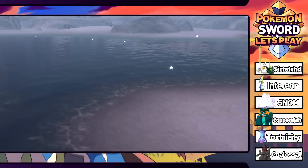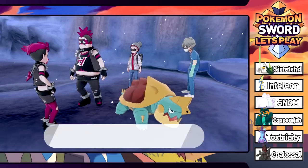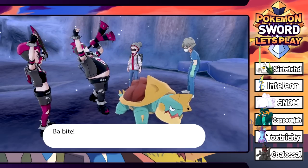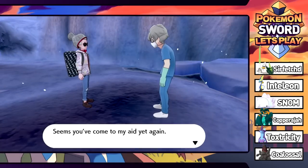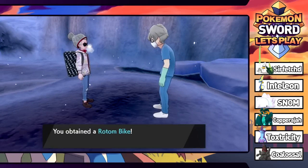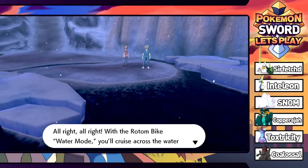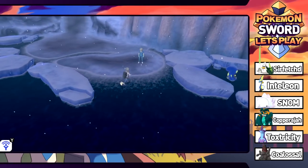We're doing well level-wise and could probably take on the next gym right away — only two gyms left. Team Yell grunt defeated. The other grunt rides off on a Dreadnaw. The doctor then upgrades the bike, allowing it to ride on water. Combined with Rotom the bike gets a turbo boost and can run on water like a Pokémon with Swift Swim. In land mode it's called Land Mode — pretty cool.